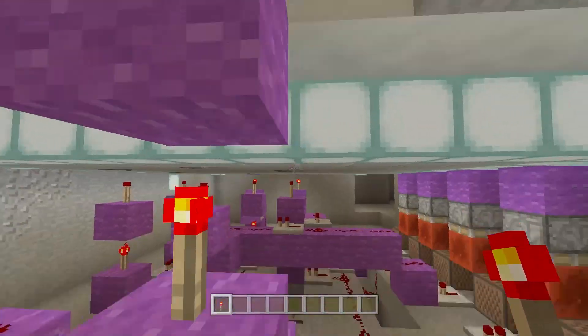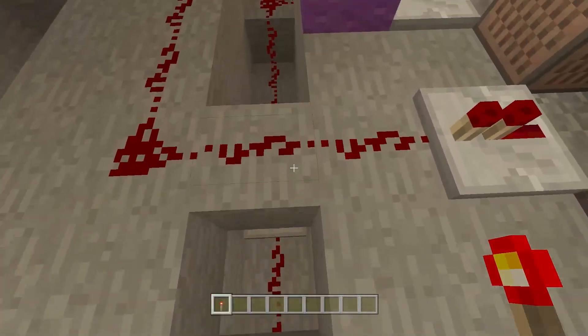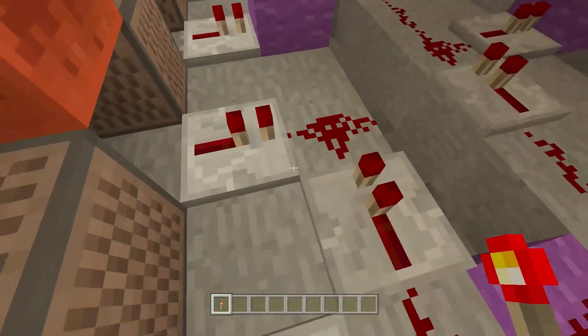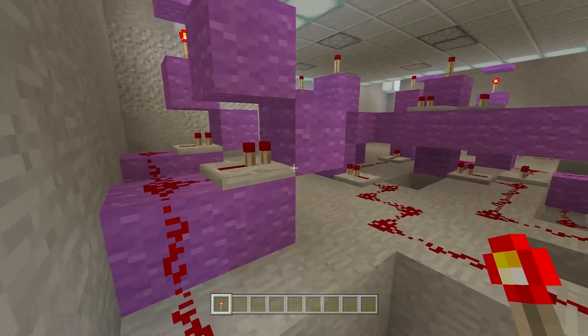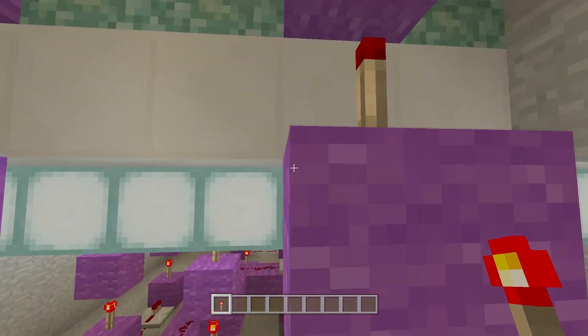These ones are a bit different because they come from the side. They come in here and you can trace the line — down here, down here, down here — and this line goes all the way here and activates this, which powers this, turns this off, turns that on, and that goes into the dispenser.